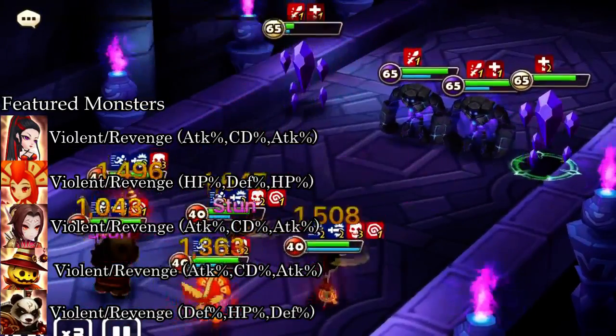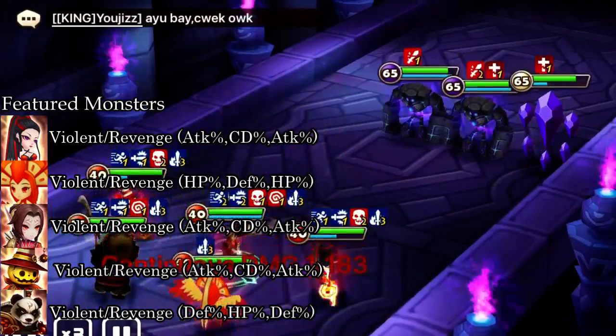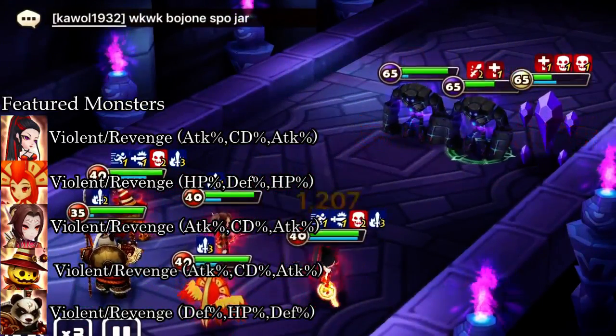My Colleen and Adrian are max skilled, my Smokey and my Panda have zero skill ups, and my Hua has a couple skill ups — one in the first, three in the second.